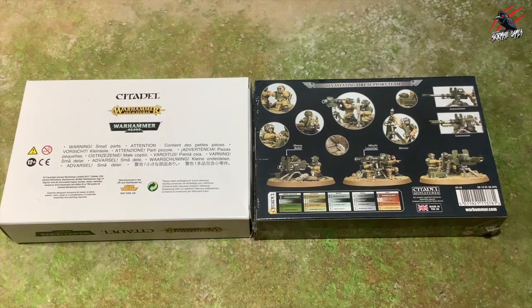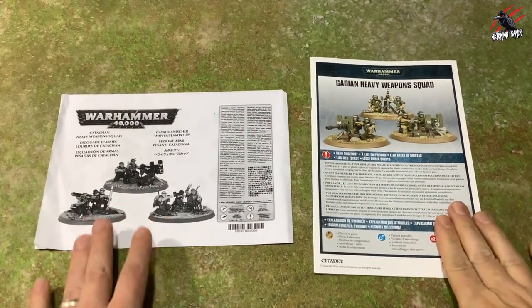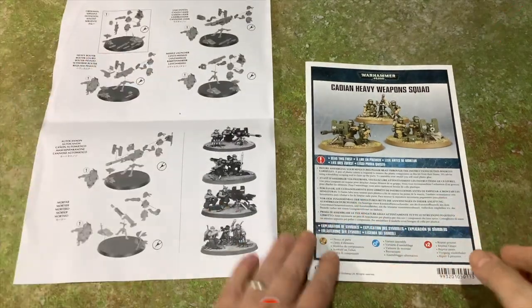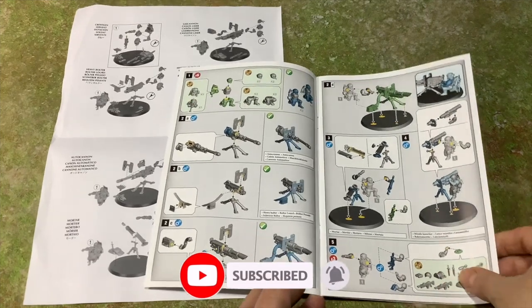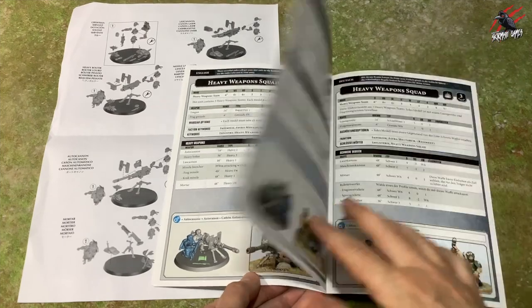First of all, let's go through a comparison and quickly see the differences between these two kits. We've got the instruction books — the Catachan one is black and white, a single sheet of paper that opens up with all the instructions. For the newer Cadian heavy weapon squad set you get a nice colour instruction book, clear and with your data sheets.